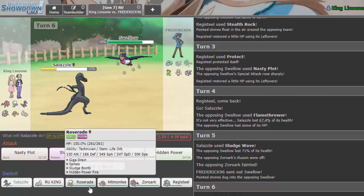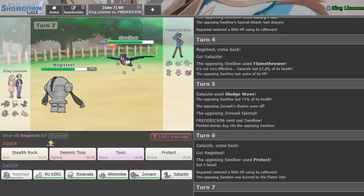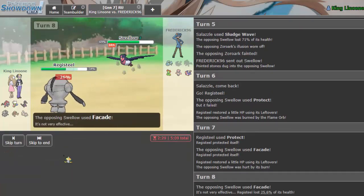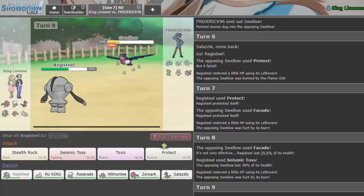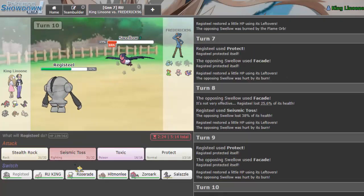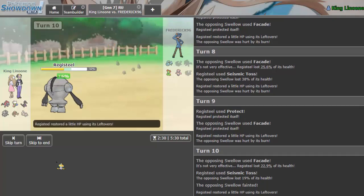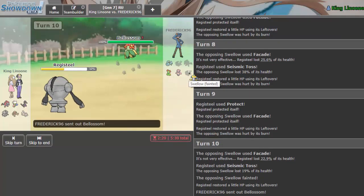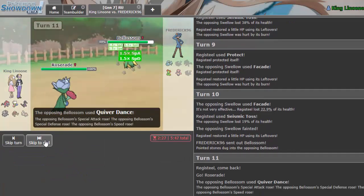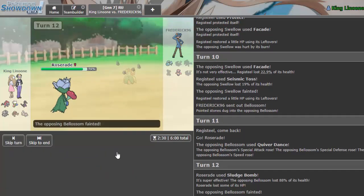He goes into Swellow — it is Guts Swellow, which is cool. I protect on the Facade, throw off Seismic Toss, protect again to maximize leftovers, then throw off another Seismic Toss to finish off Swellow. He has two more Pokemon. In case the next one has Sleep Powder, the best switch-in is Roserade. He Quiver Dances up and we one-shot it with Roserade. Then Ambipom — that's the 'Are You God' lead of course. I go into Registeel on the Fake Out.